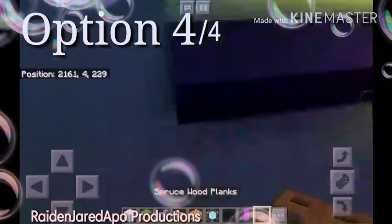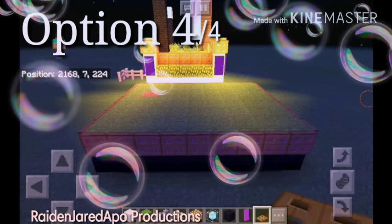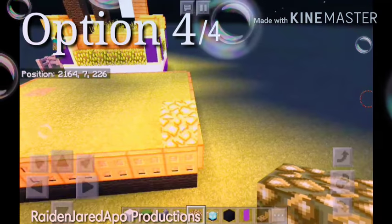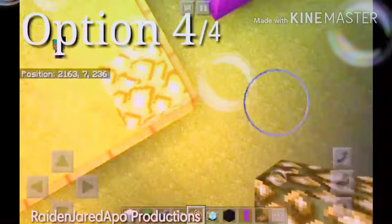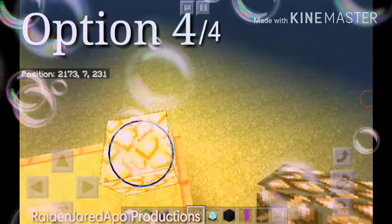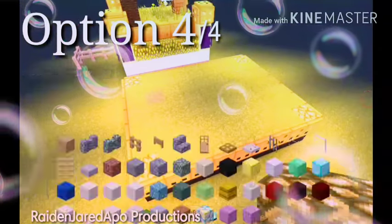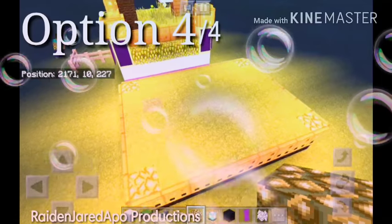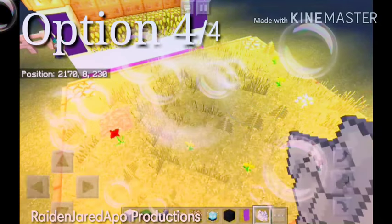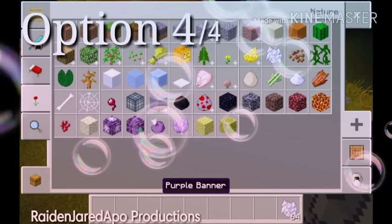Next, get some trapdoors and wrap them around the outside of the grass stage. Dig down and put glowstone there. Next, get some bone meal and place it and tap it randomly.